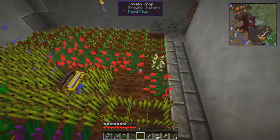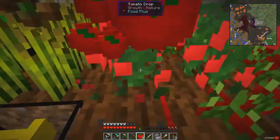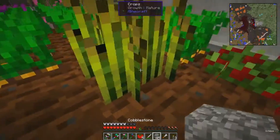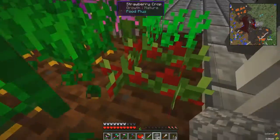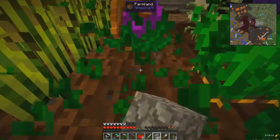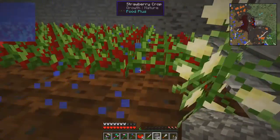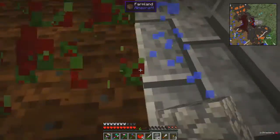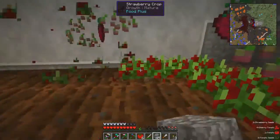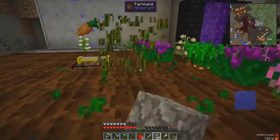I'm going to go over here and just break everything that's mature. I don't want to get too much of the witchery stuff because sometimes they can be a bit annoying. Everything that's mature I'm just going to break. I'm going to have to make a harvester but I never got up to that.